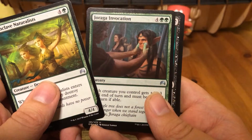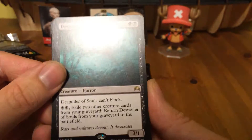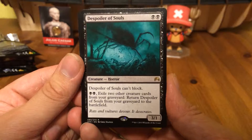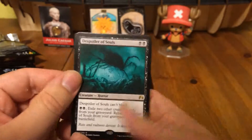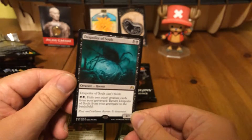Rugga Invocation. We have a Despoiler of Souls — two mana, three, one. Despoiler of Souls can't block. For two mana, exile two other creature cards from your graveyard, return Despoiler of Souls from your graveyard to the battlefield. The gift that keeps on giving.